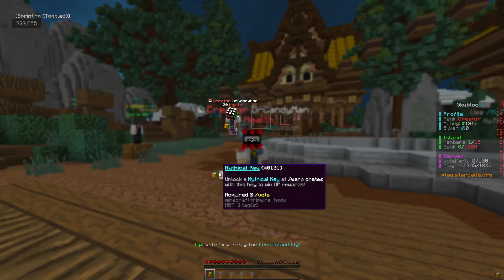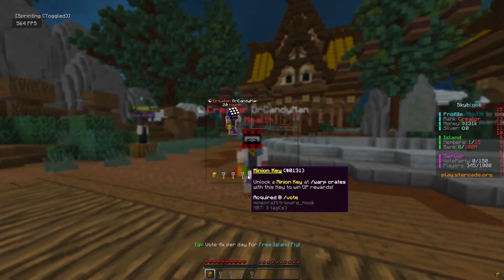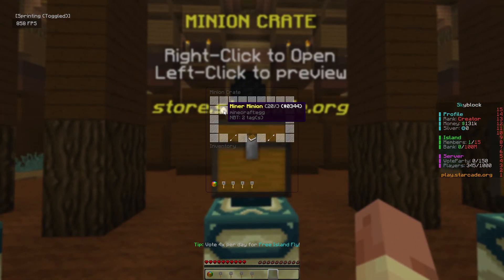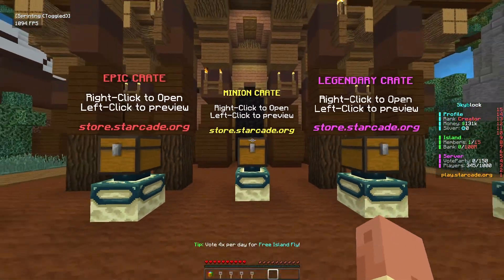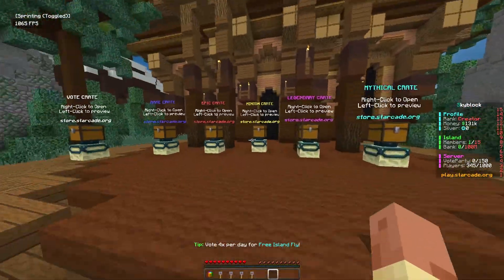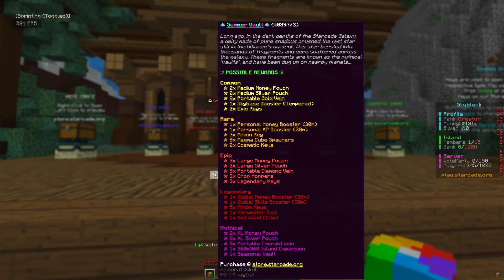Back at spawn — I've got one of the summer vaults, two mythical crate keys, and two minion crates. I think these minions are actually really good: we've got miner, farmer, lumberjack, and slayer minions, and they'll help get me some skills as well as a ton of passive income. Let's go ahead and open these up.